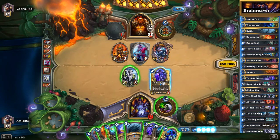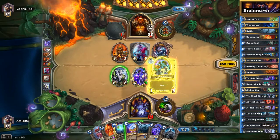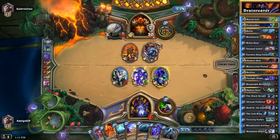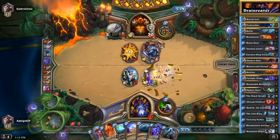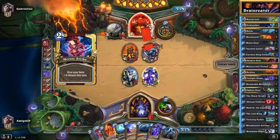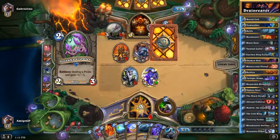Here we are going to play the Twilight Drake and the Voidwalker, and I think I'm going to trade for the Red Corsair with my Mountain Giant. This is a very bad situation for me. He has 10 damage on the board. If he has a Mortal Strike, I am dead. If not, I still live. Heroic Strike — this is not looking very good. He's still going face. I am at 4 health.